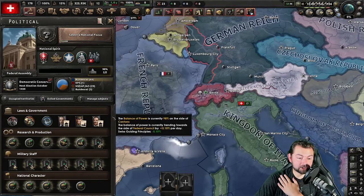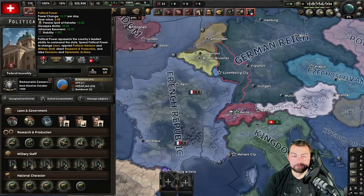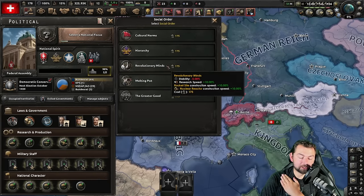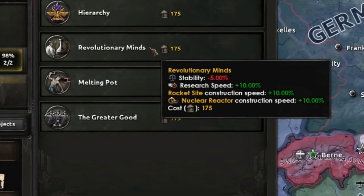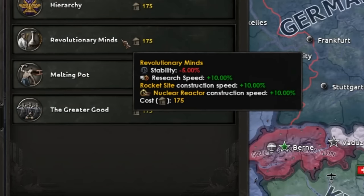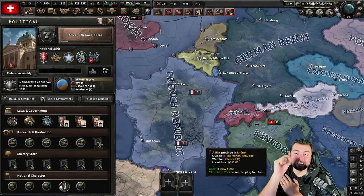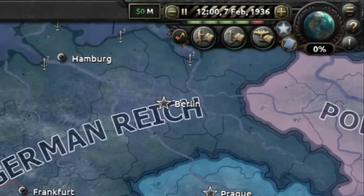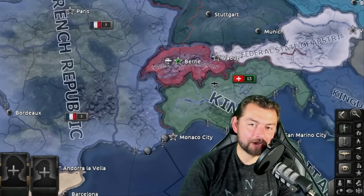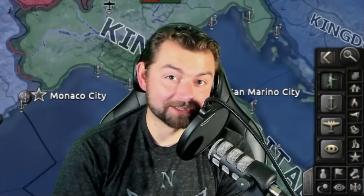Yes, weapons designer — stupidly overpowered. Now we have 175 political power. Next step: go down to the bottom of social order and choose Revolutionary Minds, because this is going to cause us to lose 5% stability, but we gain an additional 10% research right off the bat. That's right, my friends — it is February 1936, one month into the game, and Switzerland has plus 35% research. Do you see how this may possibly be a little bit broken? It's going to get worse.